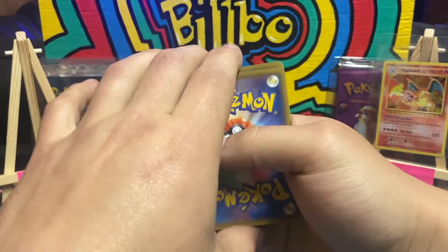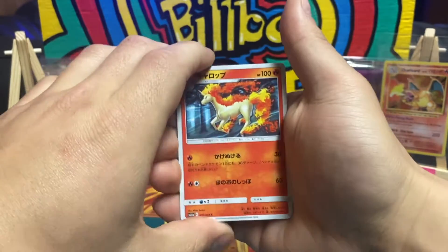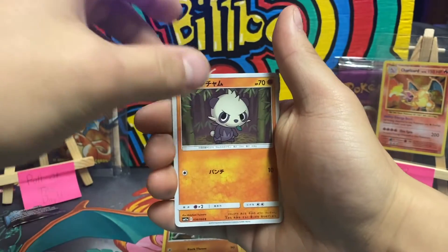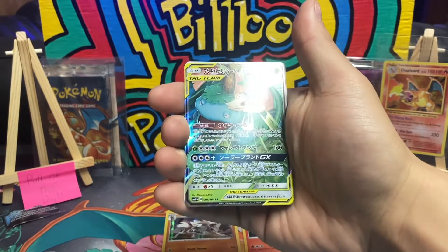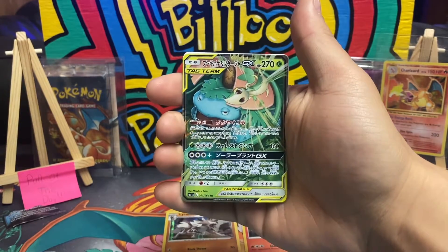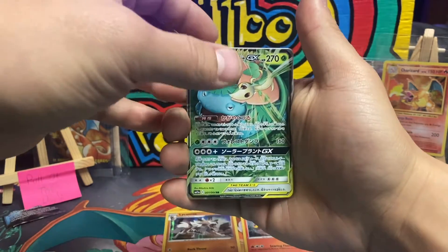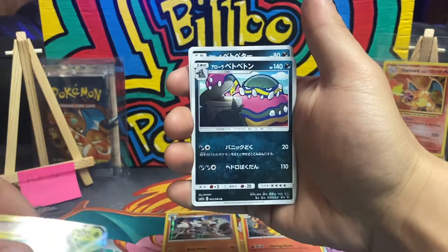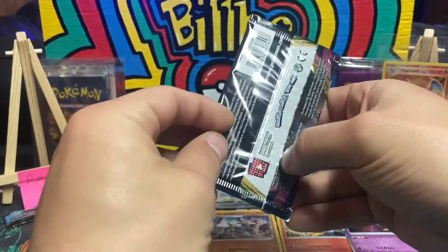Come on Remix Bout, let's pull that Charizard - that would be so fire. Let's go! This is the same box that had two of the Venusaur and Snivy GXs. We'll take it - and nothing. Alright guys, we've got three more packs left.